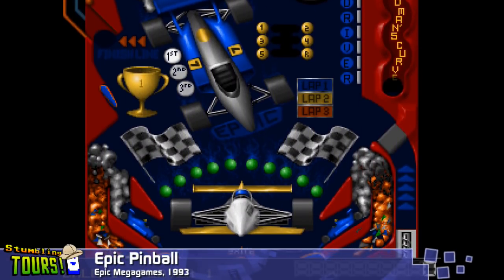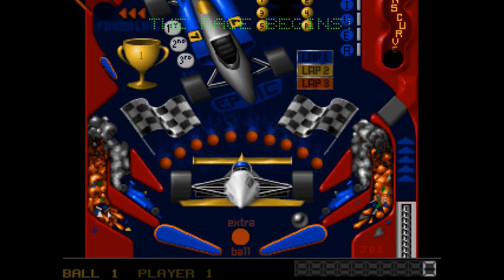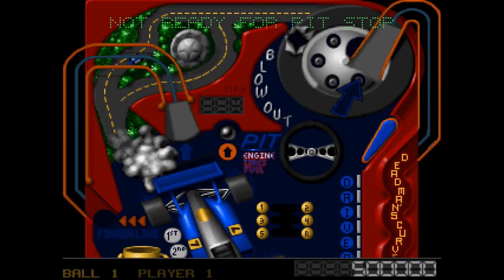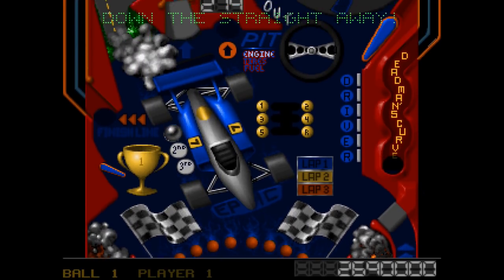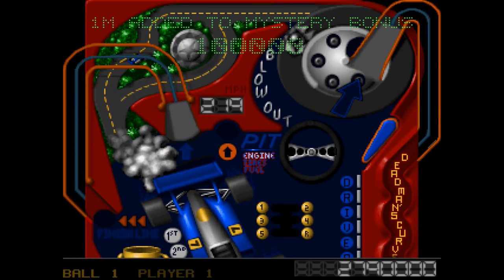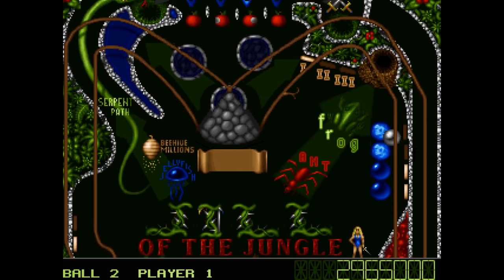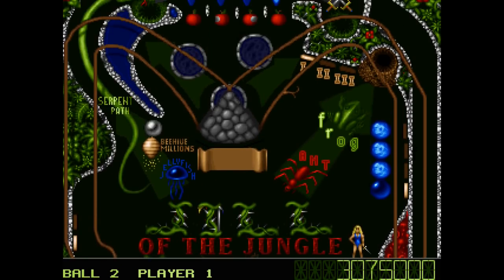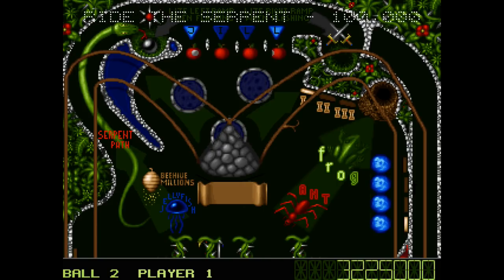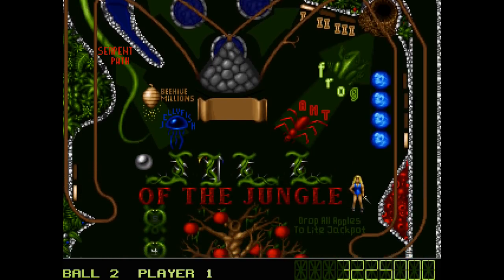I mentioned this game quite a lot in the last video when talking about Silverball, so it's finally time to give Epic Pinball a look. As you can tell just by looking at it, this game came directly from Silverball, being a new revision of James Schmaltz's game engine with a set of newly designed tables. The release schedules lined up so that Silverball was actually released slightly after Epic Pinball was, but it's easy to tell by comparing the two that Silverball was the first attempt. This upgrade is much flashier and more ambitious than its predecessor in many ways.